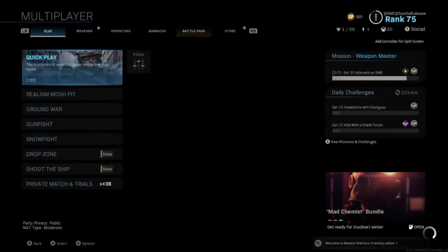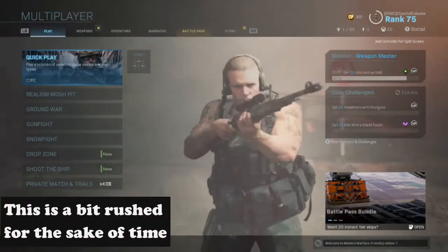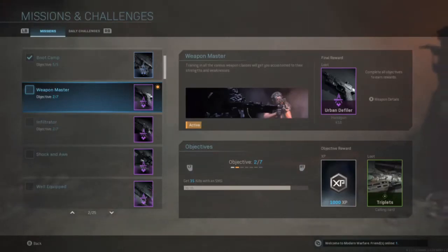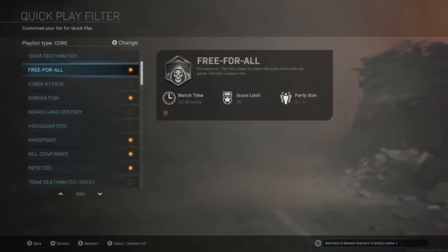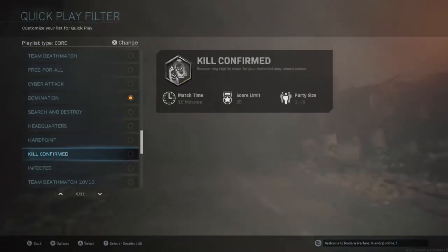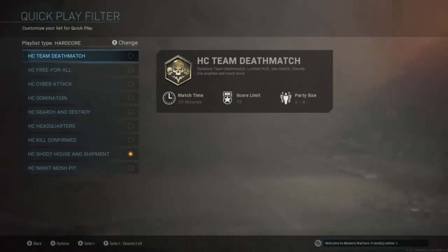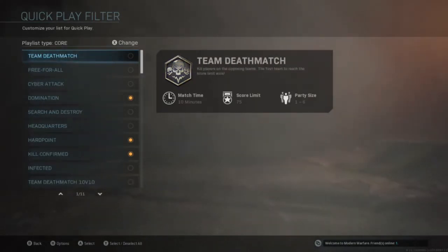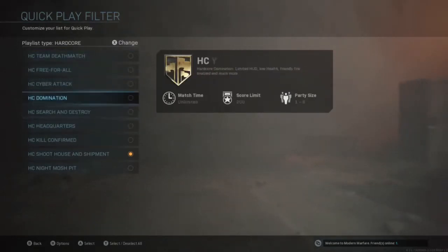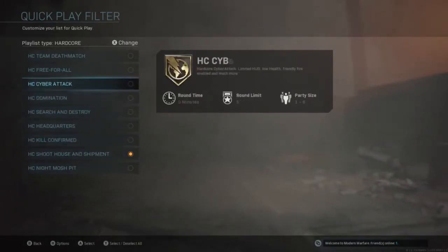First, let's look at the home screen. There are a ton of options to scroll through along the top. We're only going to talk about quick play and the different playlists, and a little bit about the weapons tab. If you go to quick play and then filter, you can pick what playlist you want to play — core or hardcore mode. It's really nice that you get to choose exactly what you want to play.